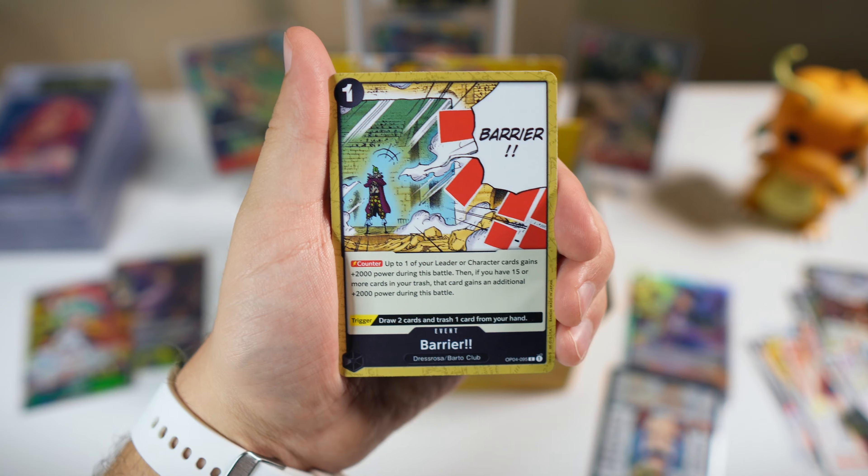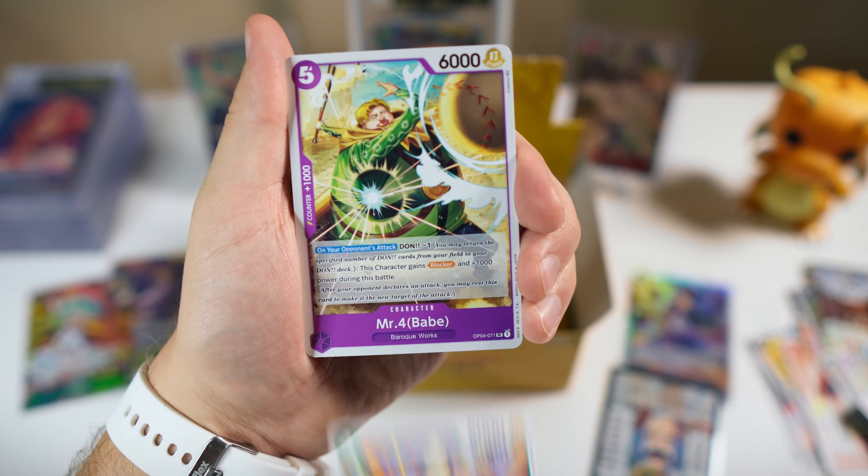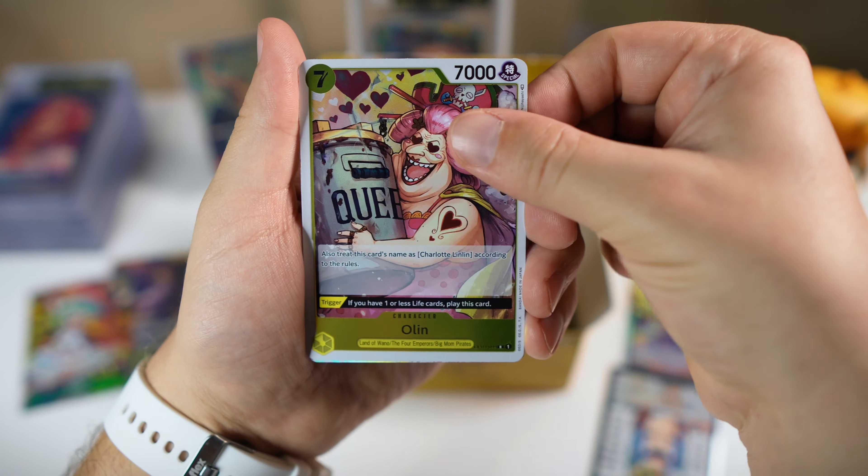I should probably take a look at some of these characters. Epis, East Blue — I remember that character. Charlotte, Perro Sparrow, Leo. Got Vivi — I love Vivi as a character. Is there a Vivi in this set? I would really love to pull a Vivi card, not gonna lie.